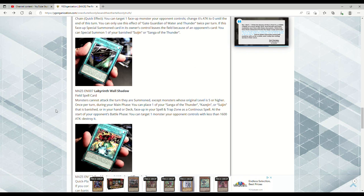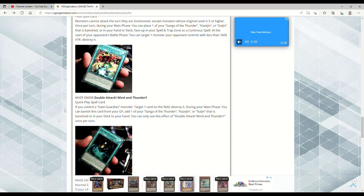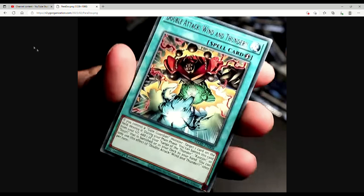So we're going the Crystal Beast route with the Continuous Spell thing. At the start of your opponent's Battle Phase, you can target one monster your opponent controls with less than 1600 ATK and destroy it. Anything Level 5 or higher can't attack the turn it's summoned — that's interesting, it just shuts off Cashtira. You can place the three Gate Guardian pieces face-up in the Spell and Trap Zone as Continuous Spells, so you can contact fuse with them. That seems kind of cool.